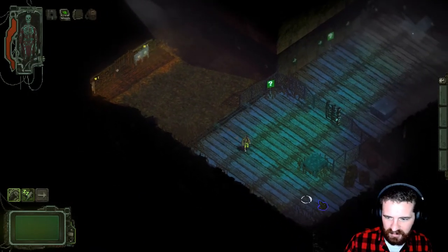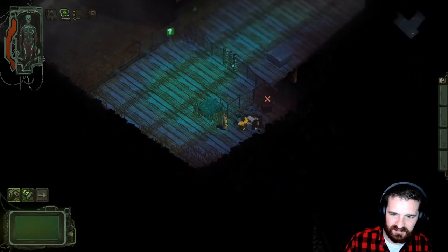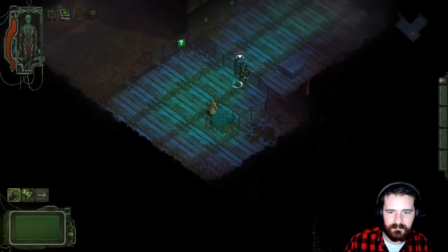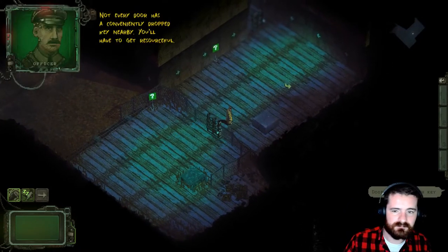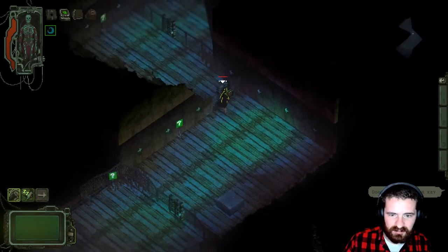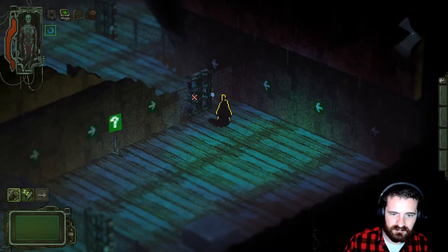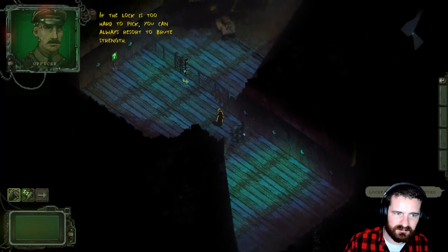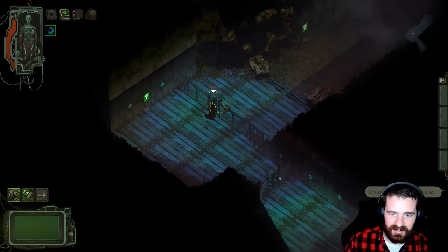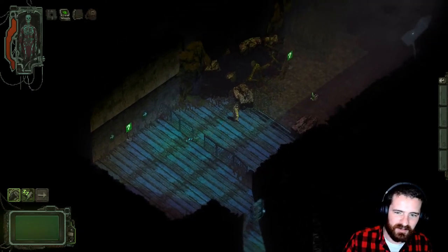Every once in a while you'll come across locked doors, which will usually have a key. In this case they just want you to break some boxes until you find it. In the absence of a key, you can lockpick as well, which has a little dice system running in the background. And failing both of those options, you can also just break the door down — which also applies to windows and things. If you just attack it regularly, you can break it down.